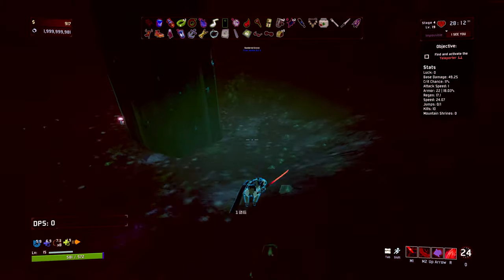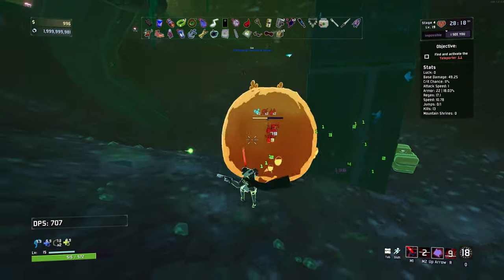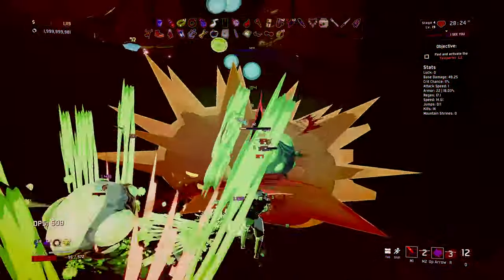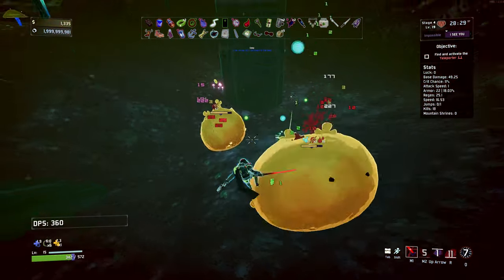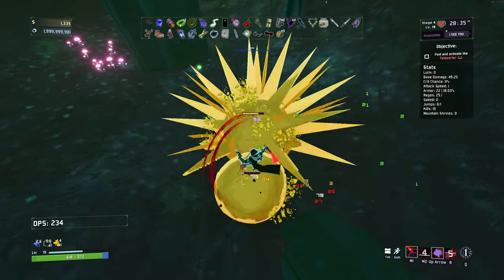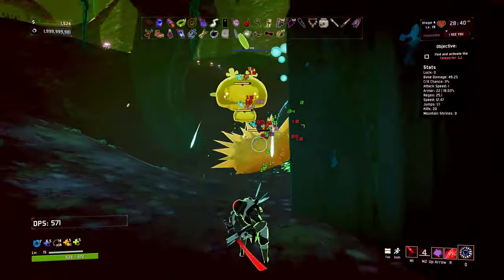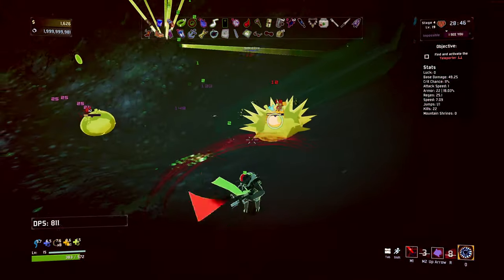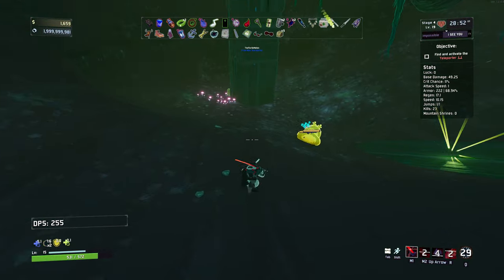We've got a legendary chest down here which costs us four grand. We're going to be saving for a little bit to get that. Holy shit, we've got a lot of damage there. Get some damage on those guys and they die pretty quick. It's all about timing with that. I like an ability that has some timing associated with it. Got him - froze him and insta-killed him.